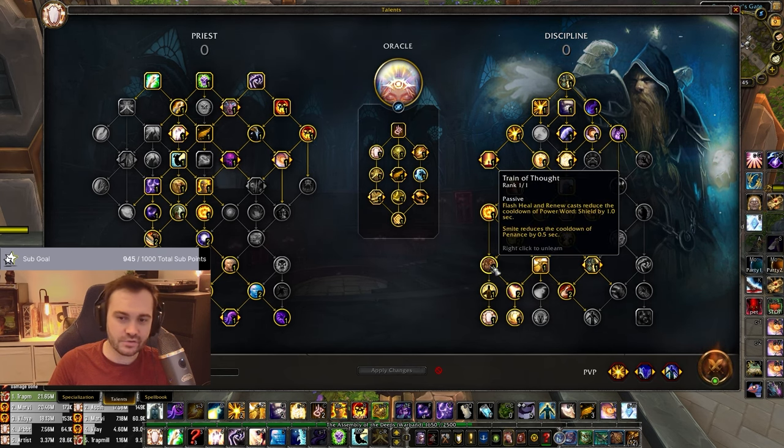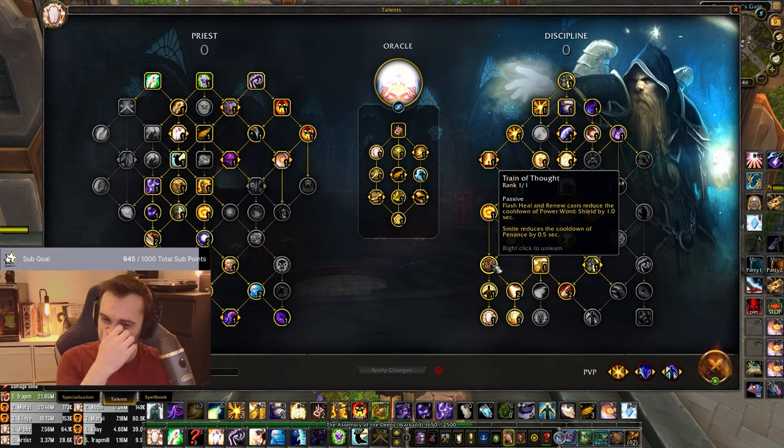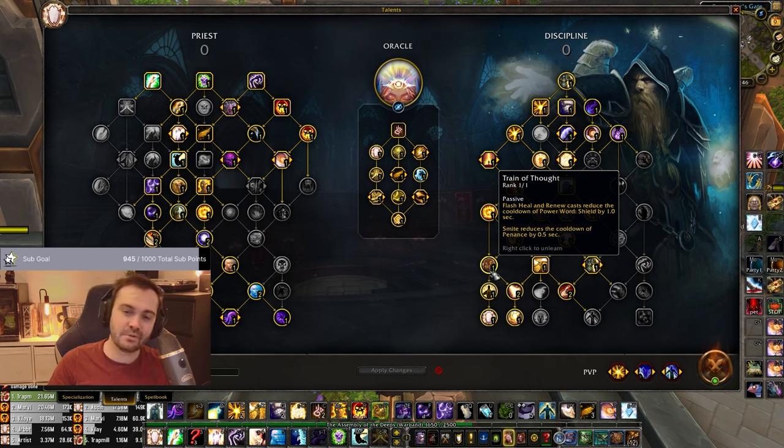Train of Thought - Flash Heal reduces the cooldown of Shield. Sometimes your Shield is still on cooldown and you've got a nice Wheel and Woe stack. You just want to get a Shield up, chuck a Renew so you don't get CS'd on someone that didn't have Atonement for value there, then chuck a nice Shield one second earlier on the guy under pressure and maybe save a cooldown as a result. It's small stuff but it matters.